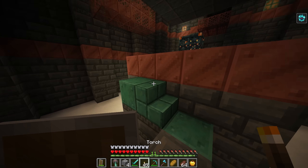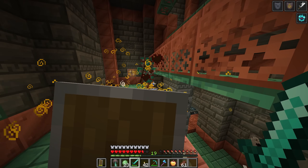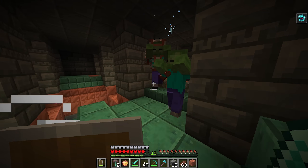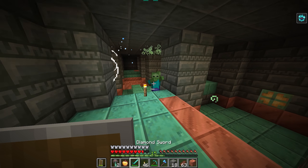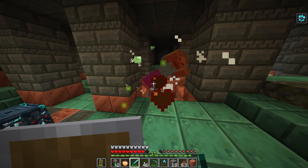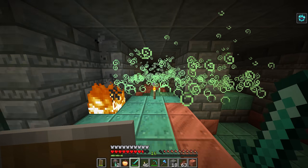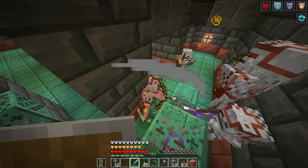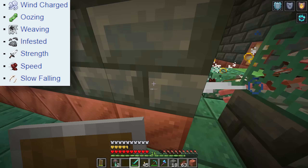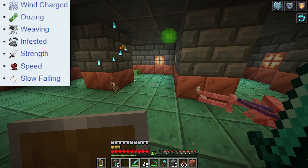Ominous trial spawners work the same way except they now often spawn mobs with armor and weapons. When at least one player is within activation range, every eight seconds it spawns ominous item spawners above any such player or any mob spawned by this ominous trial spawner. The spawner displays a projectile for three to six seconds before shooting it downwards. Each ominous trial spawner has a set of two projectiles it can spawn, one of which is a lingering potion.